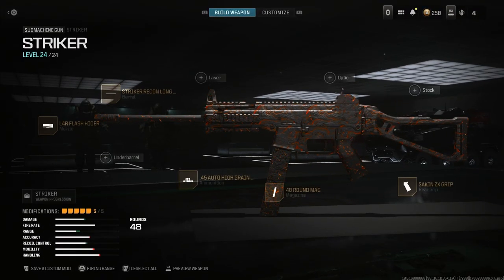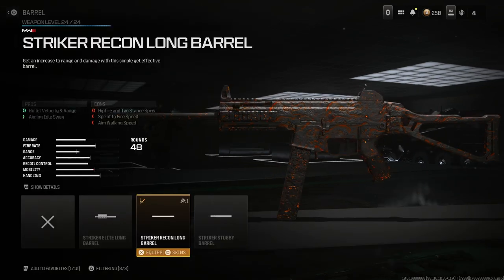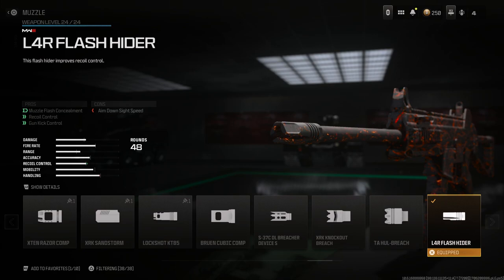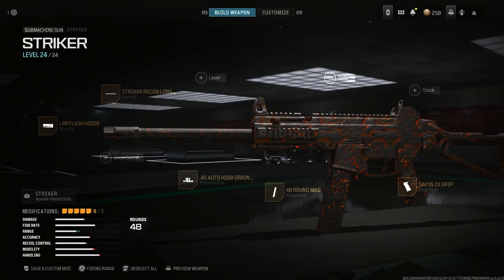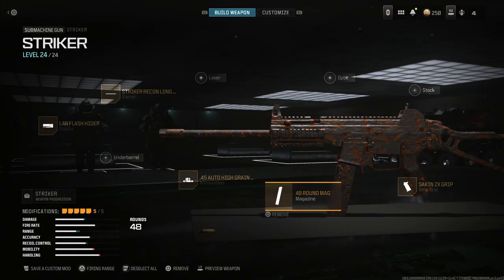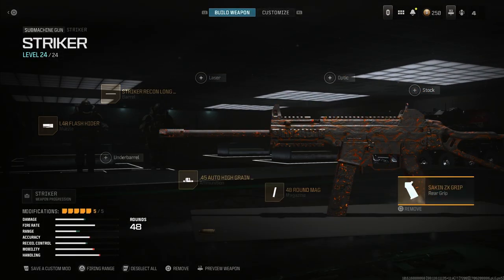Alright guys, here goes the build I was rocking for the Striker. For the barrel, it is the Striker Recon Long Barrel. For the muzzle, it is the L4R Flash Hider. For the ammunition, it is 45 Auto High Grain Rounds. For the magazine, we have 48 Round Mag. For the rear grip, it is the Second ZX Grip.